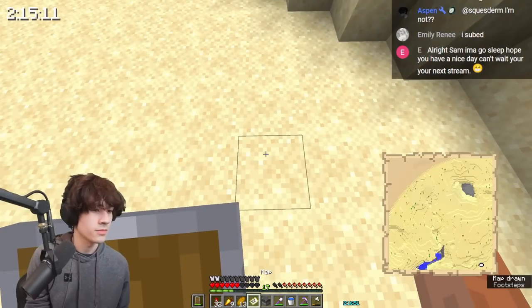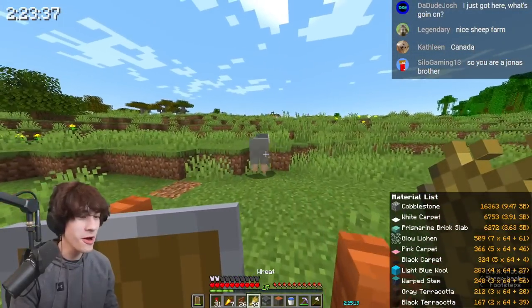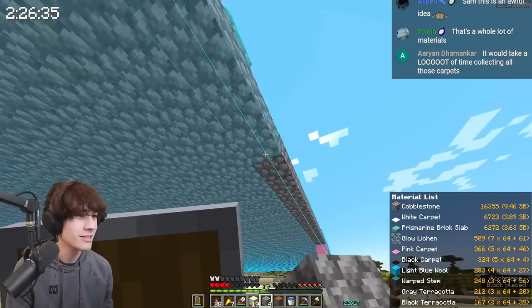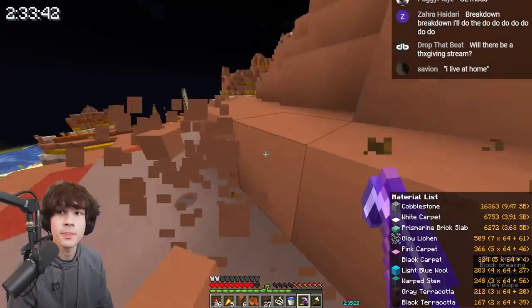Back at the village, I bought a map and found some free real estate. I placed on the schematic and made a sheep farm. I started putting in a few blocks, but headed to a mesa to start gathering terracotta, which I need a lot of.